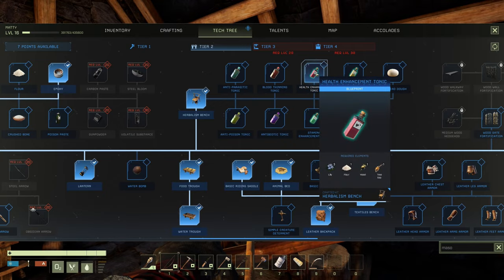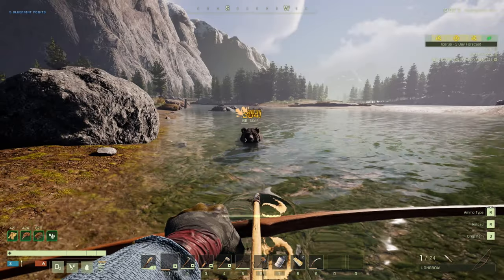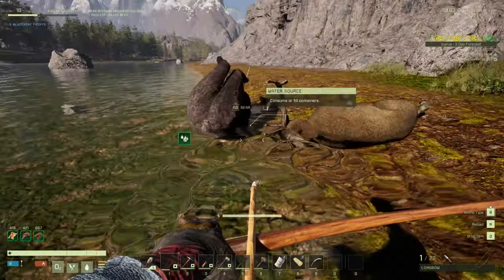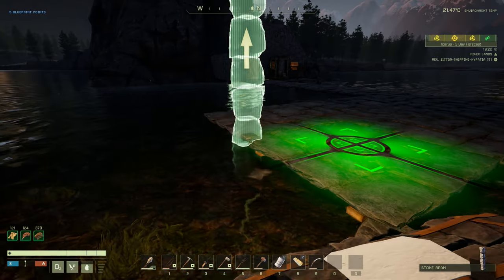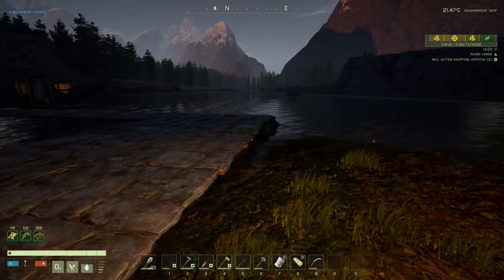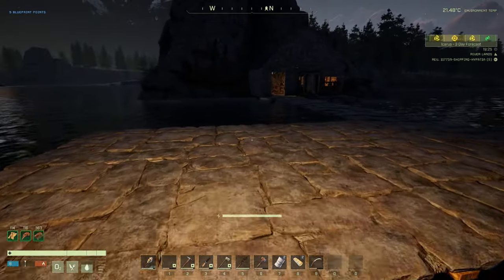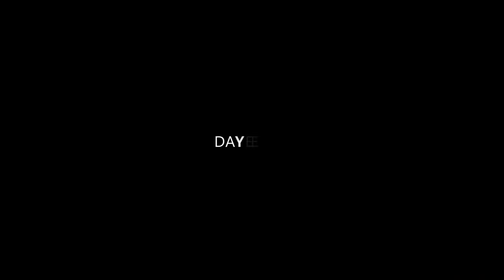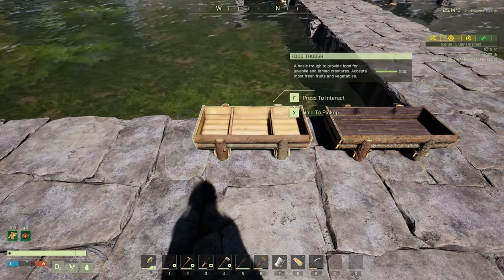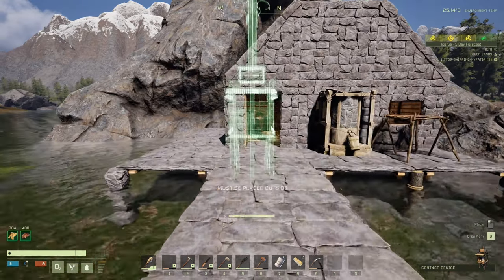Unlock the herbalism bench and health enhancement tonic early on — that's a good tonic to have. I'm going to start looking at tames, making a pen at the front of the base where I'll bring and store them safely. Before you know it you're into day eight. Get the feeding trough and water trough down — the creatures are going to want those.